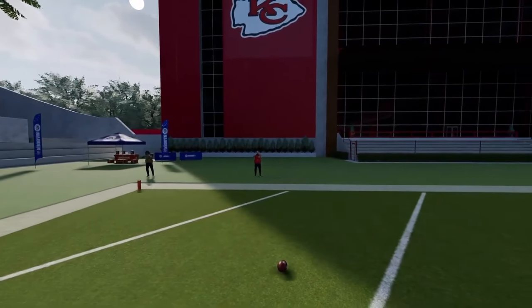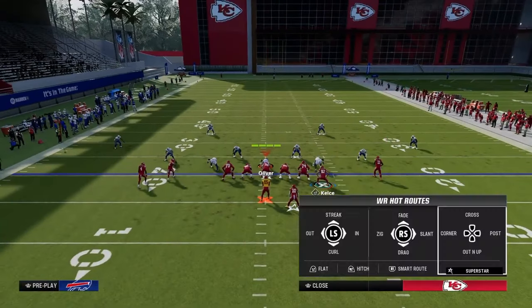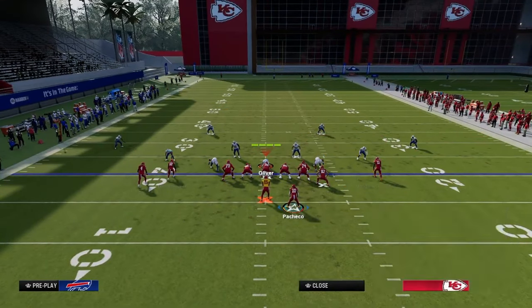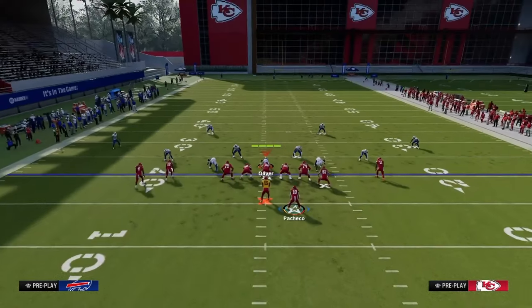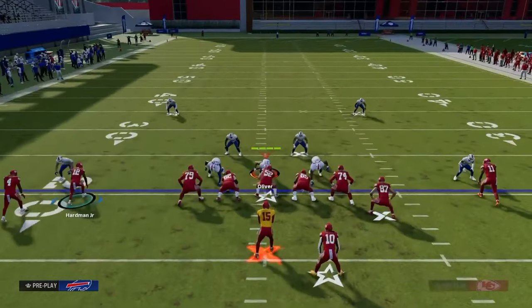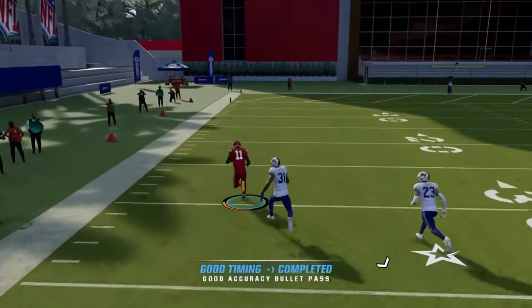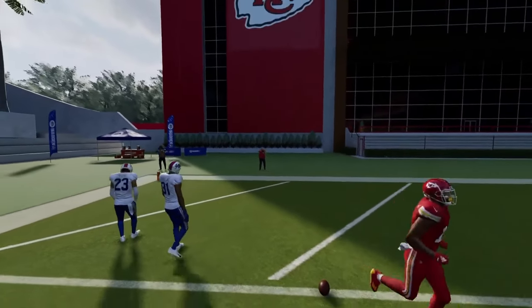Everything else on the play is essentially check-down reads. I would do something like leaving the flood concept, or wheeling the running back and blocking the tight end. This is a really good combo because if you get some man coverage or guess wrong, you have combos to fall back on. The running back gets more into the seam and actually affects the middle third more than you might think. You're able to hit this pretty effectively against cover three, even in a tight window.